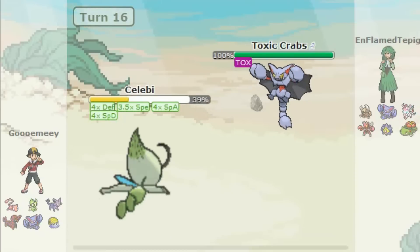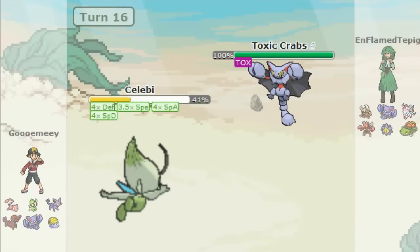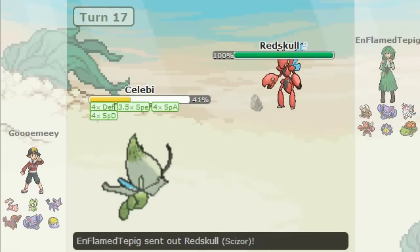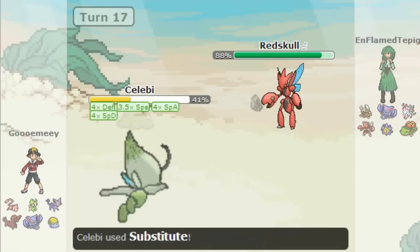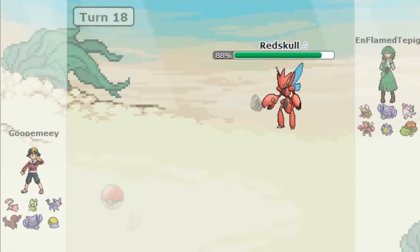I baton pass into Celebi, because I know Ice Fang isn't gonna hurt me that much. Then I go for the Substitute, knowing he's gonna switch out to Scizor, and then I can just baton pass right there — passing over all the boosts and the Substitute over to Omanyte — and that's GG right there.